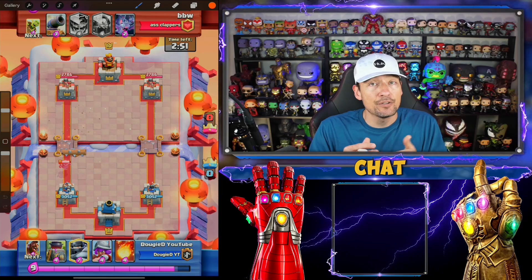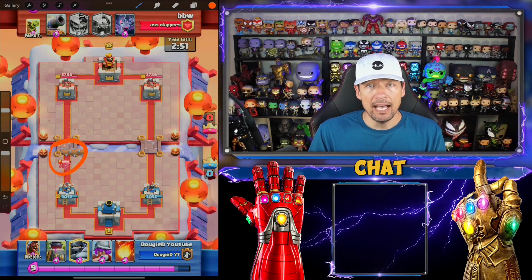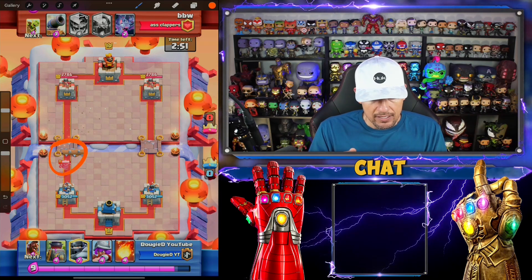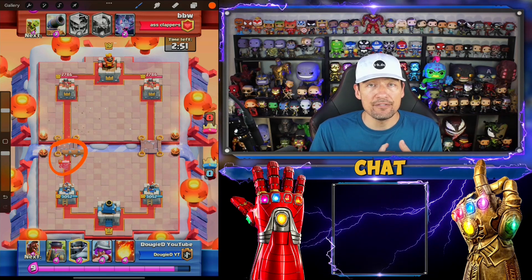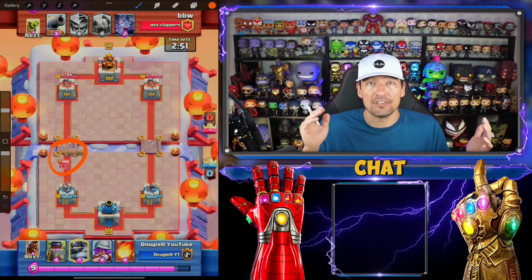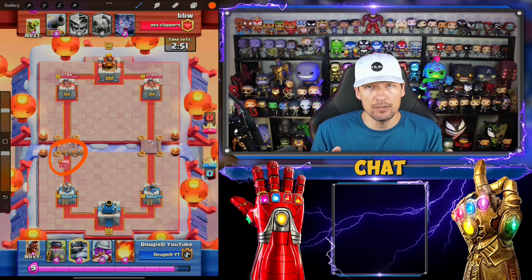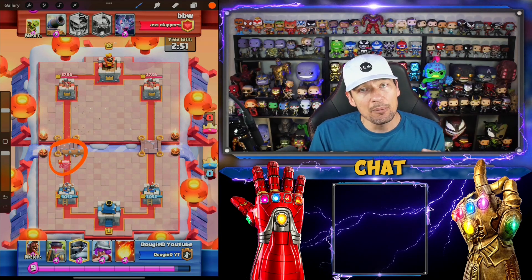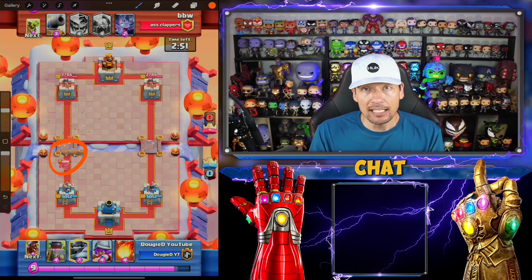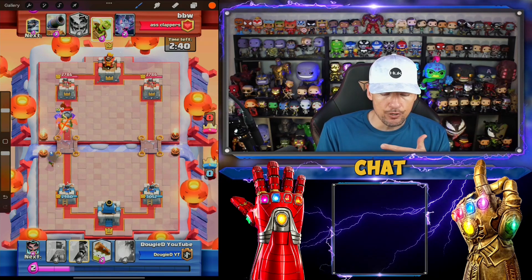Here is another example of how not to play - he drops the mini pekka at the bridge at the start of the battle. Okay, because he's anticipating maybe a swarm or distraction - I get that. But he used arguably his primary defense for any tanks. What if I was running a golem deck or a giant or something like that? That's one of your primary defenses and you've just used it hoping to get to the tower. Do not play that way guys - the mini pekka 99% of the time is not going to make it to the tower.